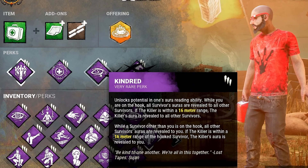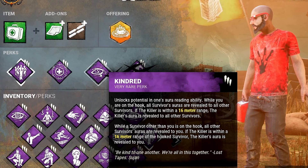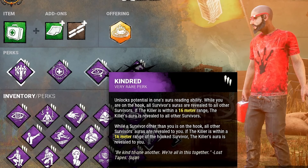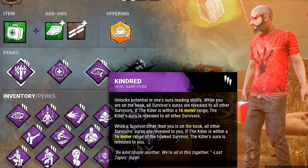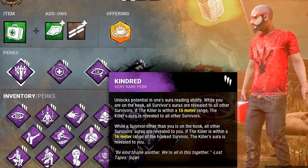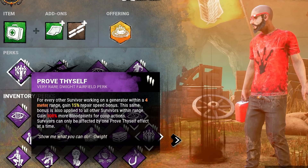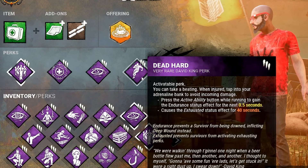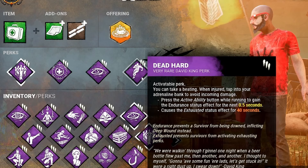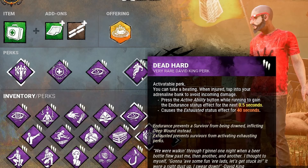Kindred also works when you're the one on the hook — then everybody else can see each other's auras, so they can figure out who needs to go in and do the rescue. Kindred, Boon: Circle of Healing, Prove Thyself — and last but not least, the new Dead Hard. This perk is actually pretty good, though I'll warn you there is a learning curve and it's definitely not as good as it used to be, but it's still solid.